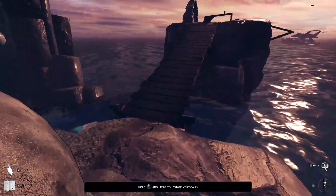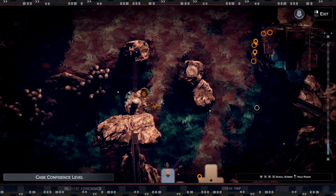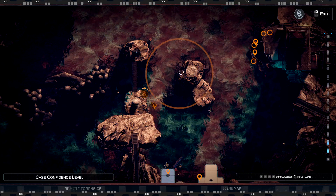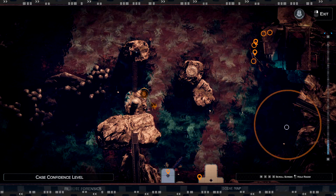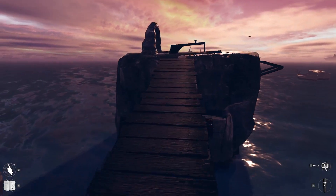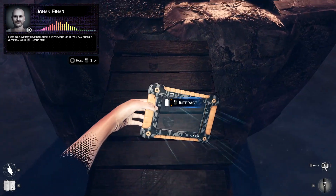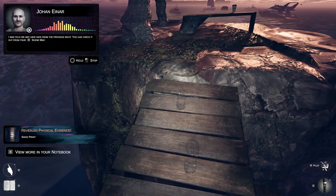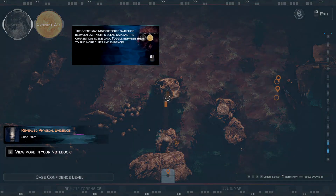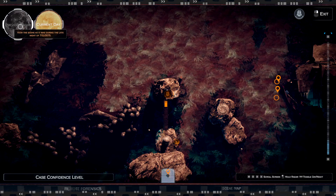We'll cross this, and if we look at our scene map — which is a way to see where potential evidence and areas of interest are — right here I can see two things worthy of investigating. You can check it out from your scene. There's a shoe print here. The scene map also has day and night, so there are two time periods in the game to investigate.